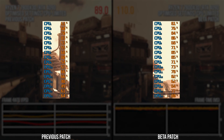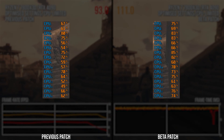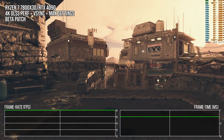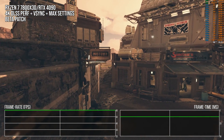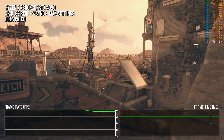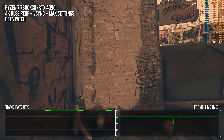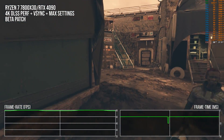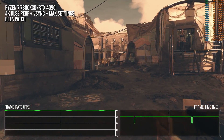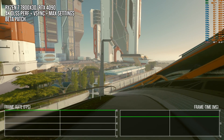Essentially, more threads are being utilized, and that greater utilization is leading to higher performance. So modern CPU owners can rejoice and Starfield will run better — but how much better? It depends. One thing you can see in this footage is that the beta patch on Steam still has those same little frame time hiccups that were present in the launch version of the game and in the live patch available on the Microsoft Store. So the game is going to run better on average, but you will still see frame time spikes and stutters.